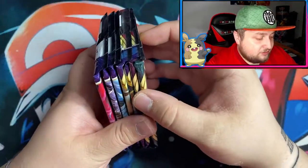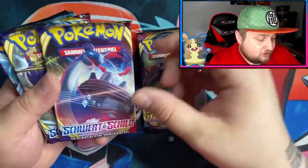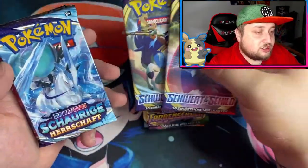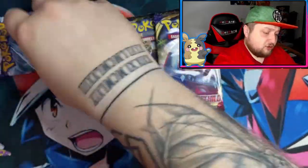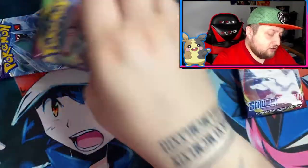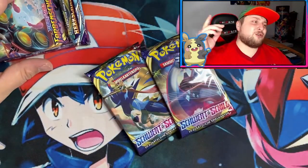So we got seven packs: we got Darkness Ablaze, we got Vivid Voltage, we got two Sword and Shield Base, and we got three Chilling Reign. Nice! So I'm gonna go in order — I'll start with Sword and Shield Base, then go to Vivid Voltage, and then go to Chilling Reign.